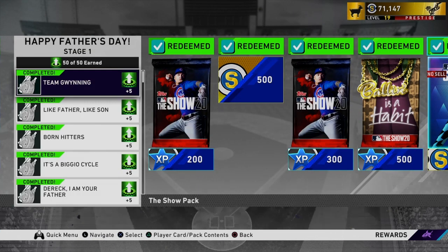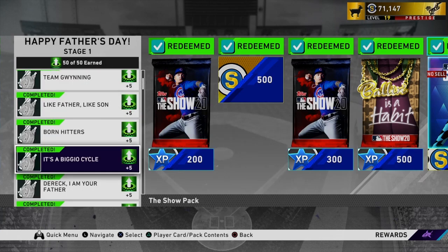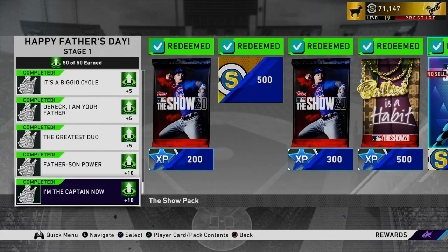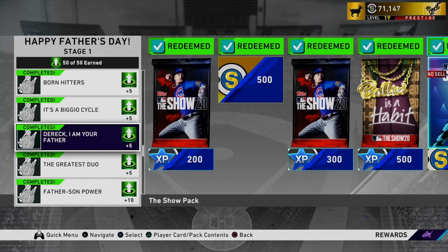Some quick tips for the Father's Day moments — these can be kind of tough. The way these moments work is you have to get a hit, exit the game, and then get another hit. So really focus and take them seriously because you don't want to waste your time. Even if you're up first with Tony Gwynn and don't get a hit, you still have to exit and go back in. Also, in the moment called 'Derek, I am your father,' it says record one put out, but I never did — it still gave me credit because I got two base hits. So if you get two base hits, it should give you the mission credit.